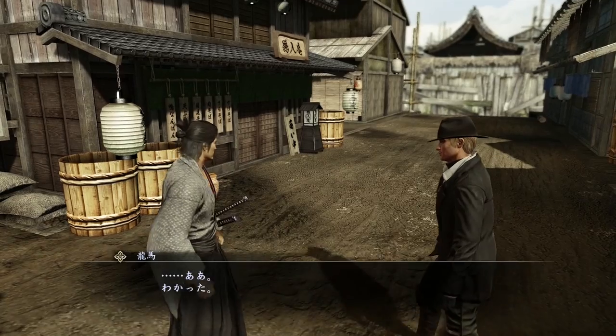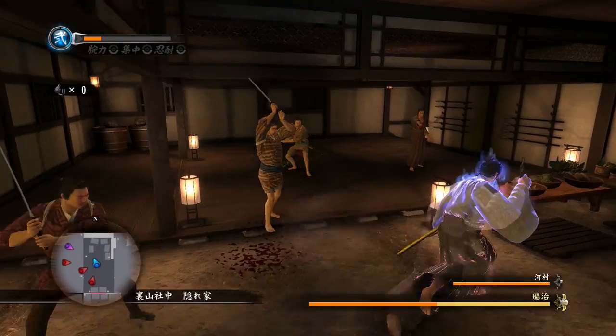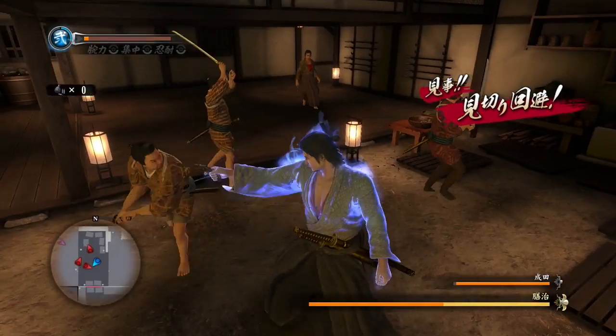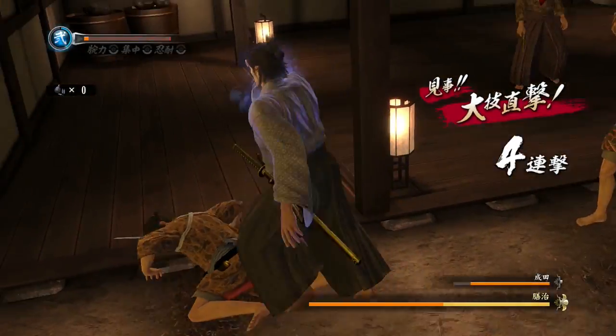Eventually you have to help Bradley take on the group. I will say this fight is obscenely hard — you can do all of the training fairly easily but the final test gave me a lot of problems in the early game. It might be better to come back and do it after you've unlocked some of the health upgrades on the sphere grid.